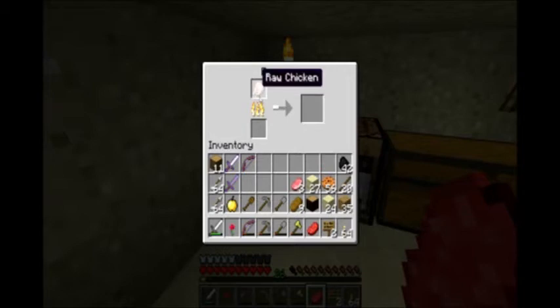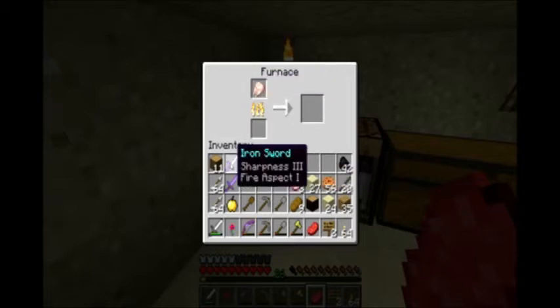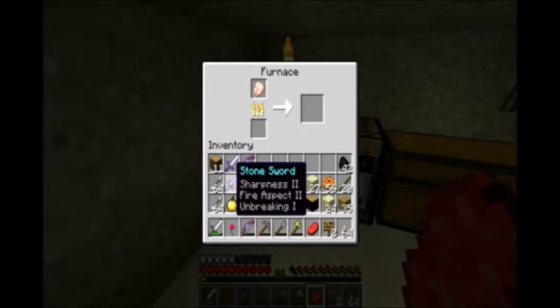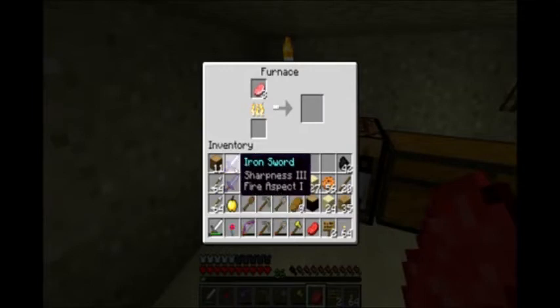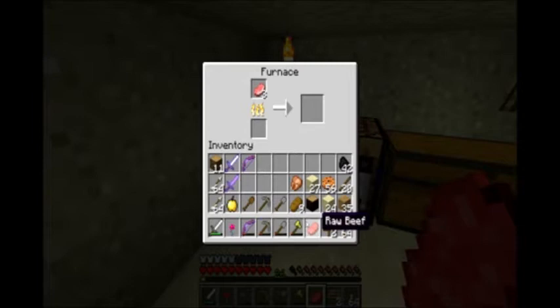Chicken. Now if we time this right and we move stuff out and move stuff in — we're not going to put this iron run. Some of these swords are awesome. Sharpness II, Fire Aspect, Fire Aspect II, and Unbreaking I — sharpness and fire aspect. That is just awesome. Now we've got a bunch of cookies and we've got plenty of food. We're not going to have to worry about food too much at all. It keeps giving us all kinds of wood.